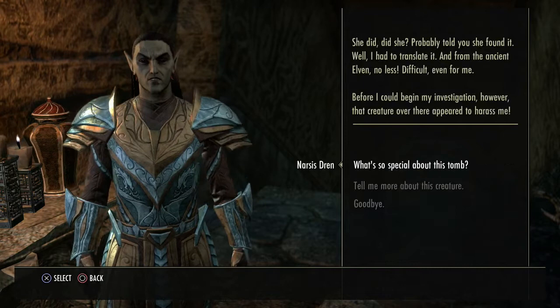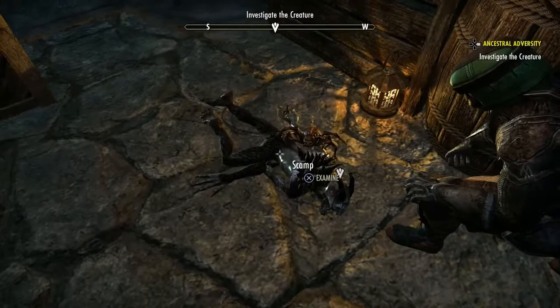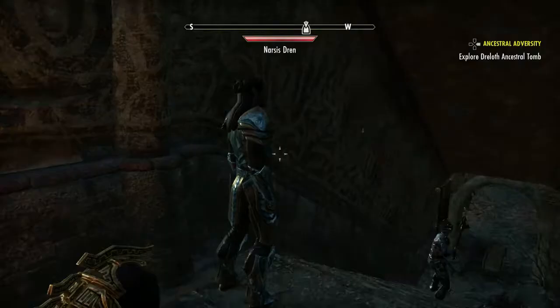Before I could begin my investigation, however, that creature over there appeared to harass me. If you ask him about this creature and go look at it, it turns out that it's just the shadow of a creature that's scaring him — it's really just a spider eating a scamp. It's not necessarily the spider or the scamp that scared him; it was a combination. But after this, you can talk to him and then go explore the tomb.